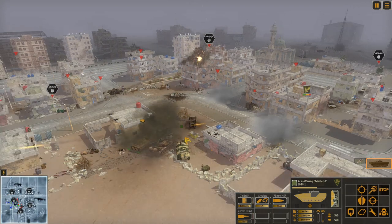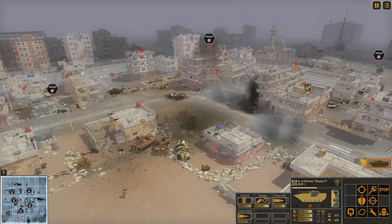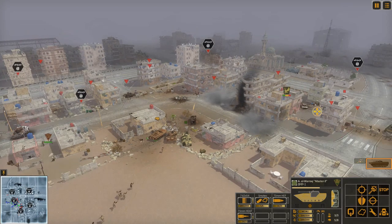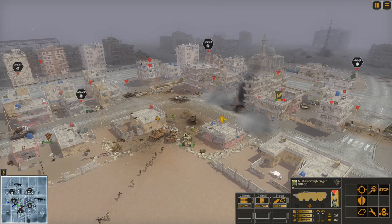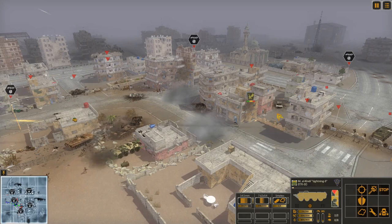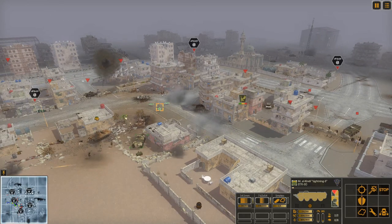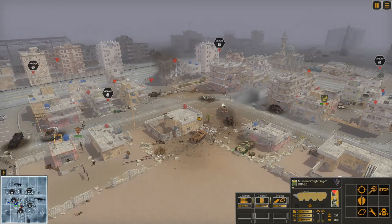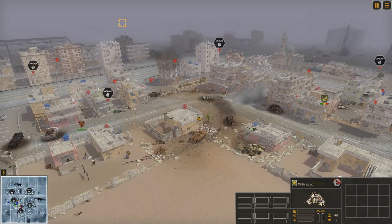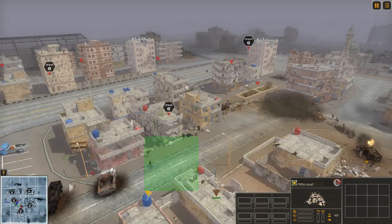We are going to target that building right there — it's sort of the central ISIS command. Good shooting. We've got a tank with us but I'm not going to let these guys out of the vehicle yet because we're going to need them. Our boys are being forced out of this building — that's not good. They're actually just moving to the second story, still not good. Engineers pushing in; we should have them attack these buildings.